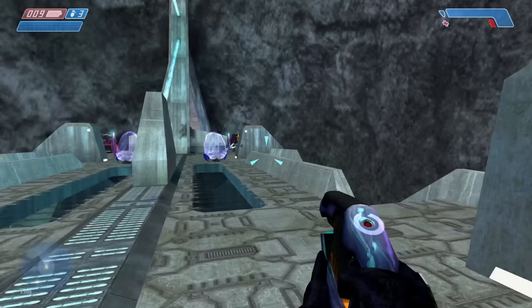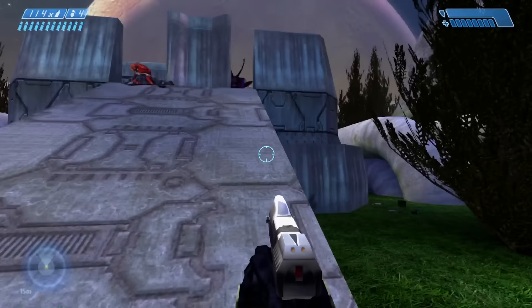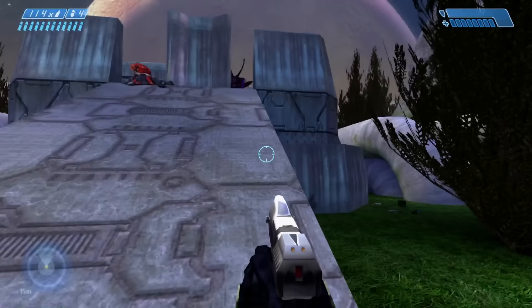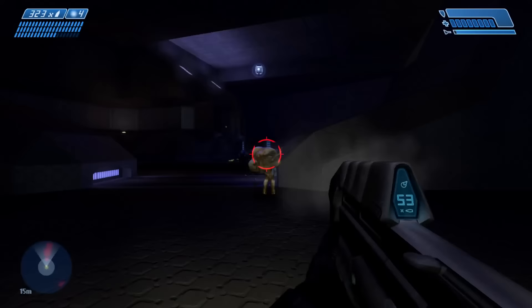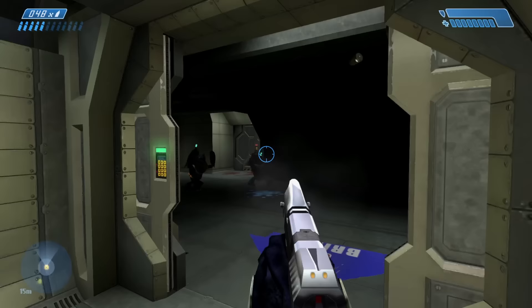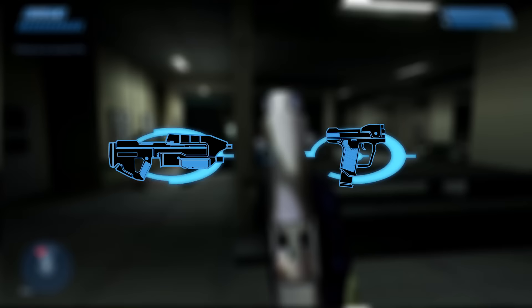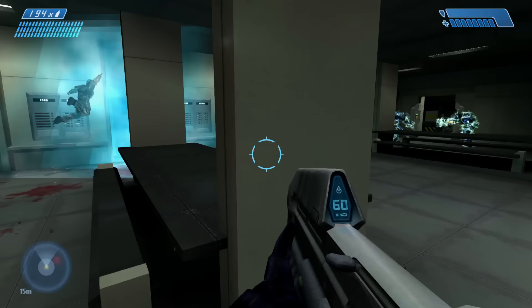The core of Halo's gameplay lies in its sandbox — the depth coming from that weapon interplay and how it interacts with the various AI you'll face. Deciding what weapons to use for the situation is a strong part of Halo, and something I've always been passionate about exploring and expanding in my mods. So let's see how we can bolster this gameplay philosophy, ensuring every weapon has a meaningful role to fulfill. Starting with the relationship between your starting and utility weapon — the bread and butter of Halo CE: the assault rifle and pistol.